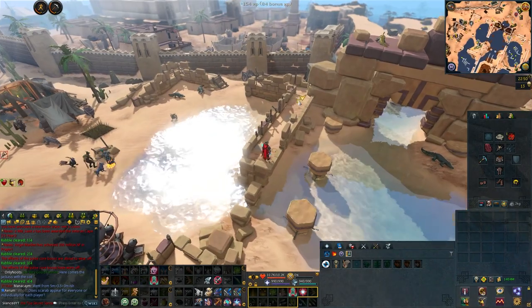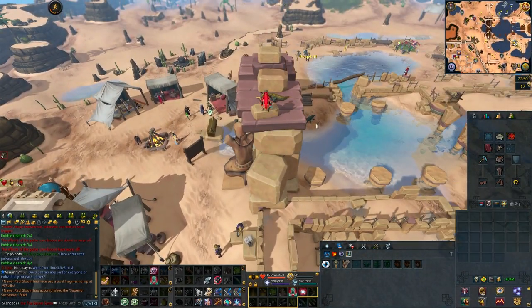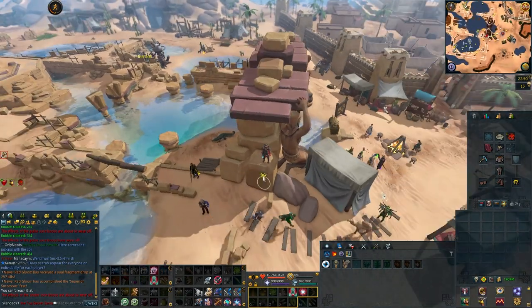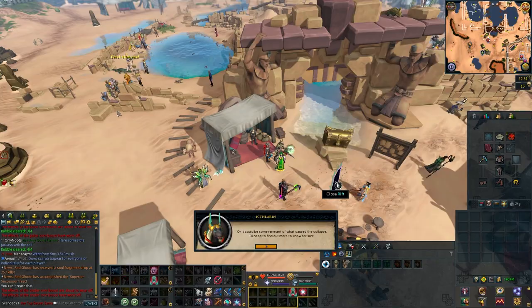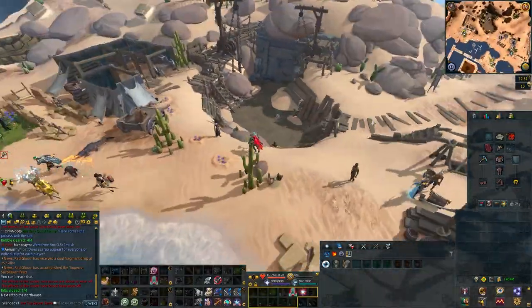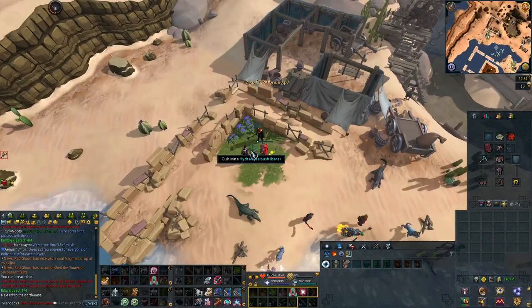This relic will be called the Blessing of Hett, and it will boost all food and drinkable potions that restore life points by 10%. I don't think it would have a huge impact on the game, but there might be some interesting uses for it. I will be talking a bit more about the rewards later on, but first we'll look at each individual skilling method.